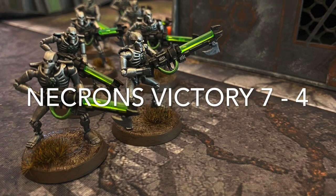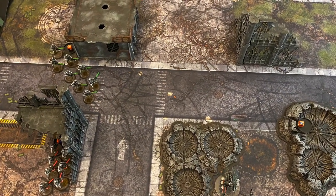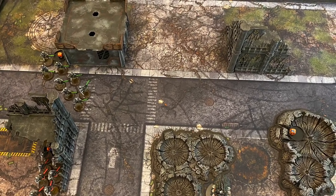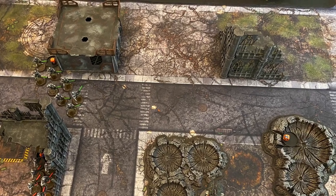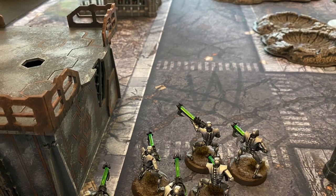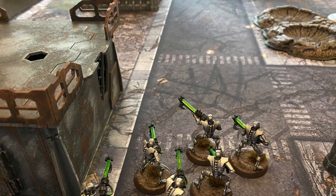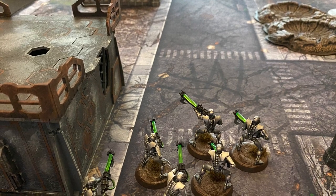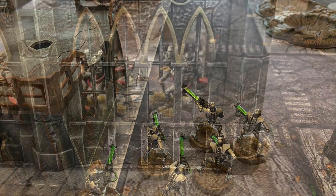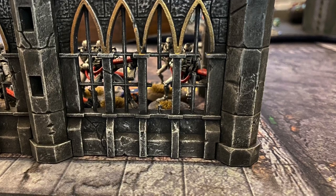The Dark Angels — I feel like they did okay in this particular game. It could have really gone either way if those Wraiths would have got destroyed in turn one. I feel like they would have been able to apply a lot of pressure on the Destroyers as well as push the Warriors on objectives. So that game really could have gone either way, and turn one was really a turn where the Necrons happened to weather the storm. They brought one of those Wraiths back using a stratagem, and they were able to just wreak havoc once they made it into the Dark Angels lines.